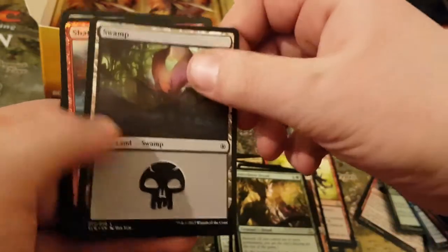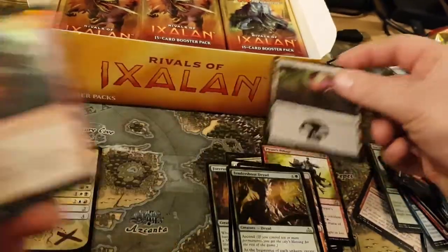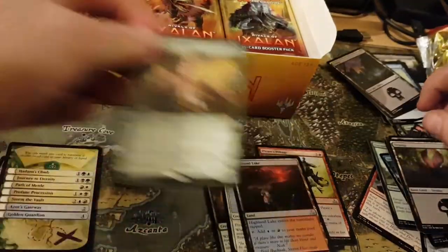Looks like you've got four. Swamp, and the foil is... Shutter. Shutter — oh well.